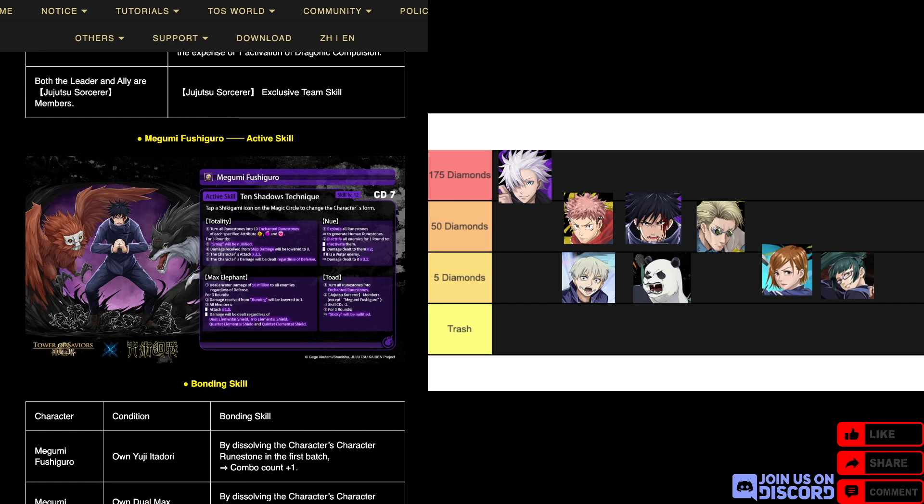For his active, the text is so small you almost need a magnifying glass. It's CD7 with four effects — this is basically like Dogda, which is why I said the sub jackpots in terms of meta potential might even surpass Gojo. If you've used Dogda, you know he's a card from like three years ago that's still insane because he has four effects in one active. I'm not sure why Madhead keeps printing cards with four actives in one, but here we go again.